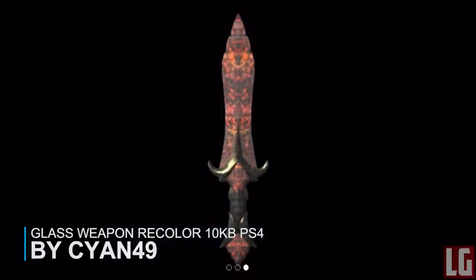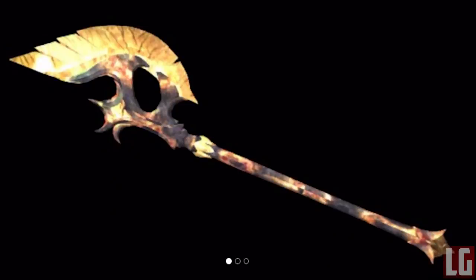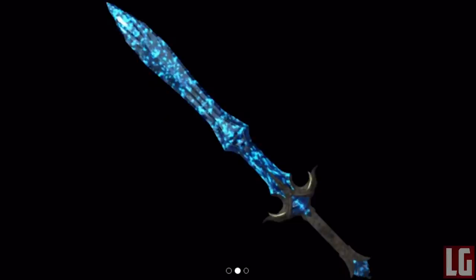If you're tired of the same old blue-green coloured glass weapons in Skyrim, then the Glass Weaponry Colour mod might be worth considering. It replaces the colour of all the glass parts of weapons only — not the shield, armour, or bow. You can change them to a different colour like red, blue, or green. The weapon stats don't change; it's purely an aesthetic change to glass weapons.